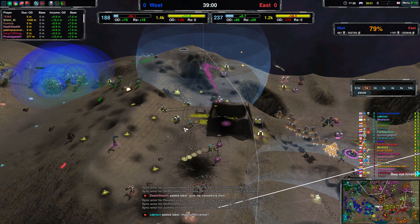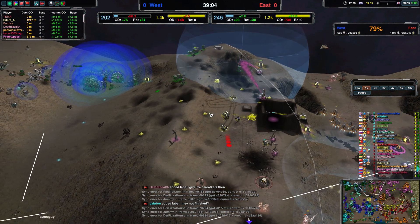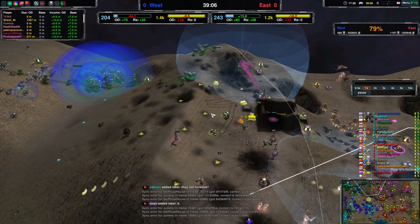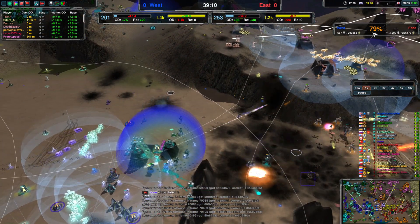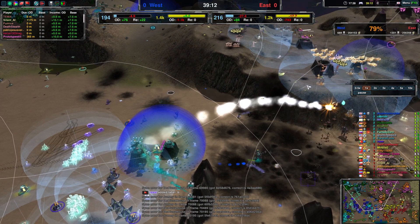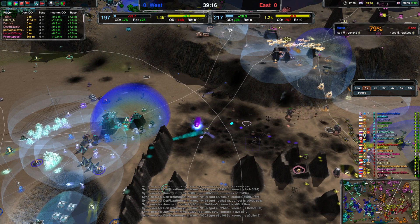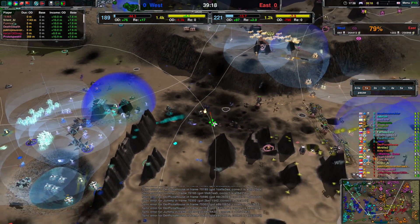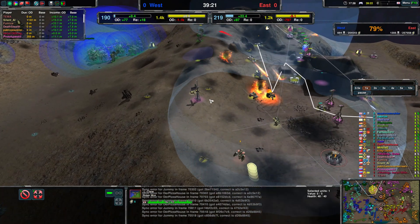Cerberus over here in range of energy pylons, so it will be trying to attrite down Team West. And honestly, look at the attrition — it's 80% for Team West. They're like 50,000 behind. In the economy itself right now, a little bit — not too much, but like 10%.